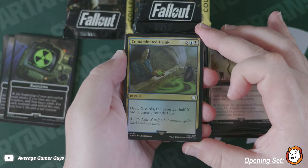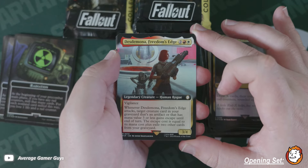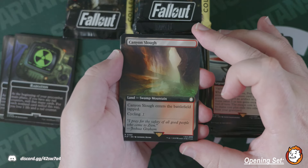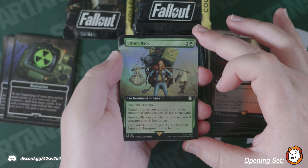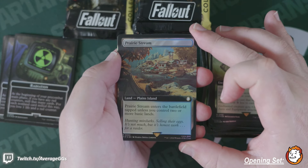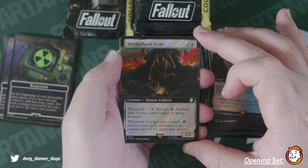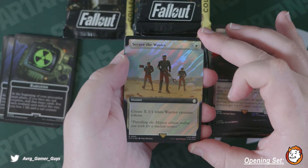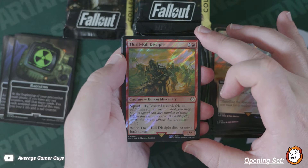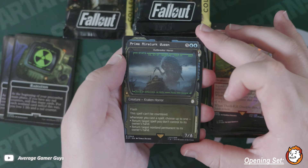Contaminated Drink, little Radroach action. Freedom's Edge — don't know if we've seen this either, Human Rogue. Canyon. Swamp, Strongback in foil. Prairie Stream — I really like that actually. Brotherhood Scribe Surgeon in surge — that's really cool. Thrill Kill Disciple, that's neat. Hull Breaker Horror — pretty good hit.